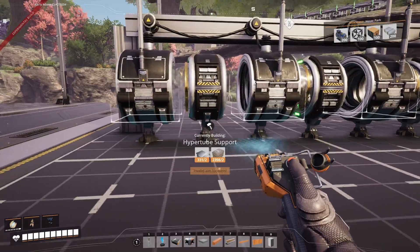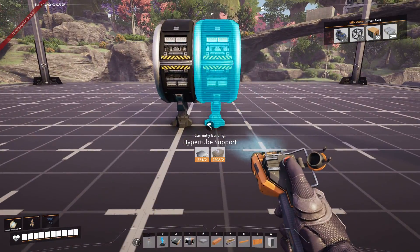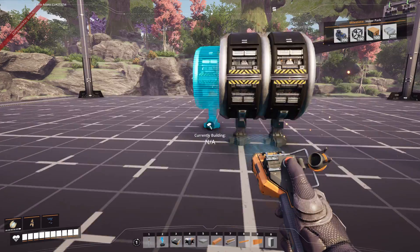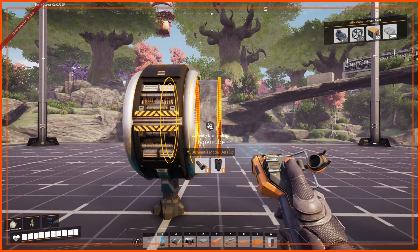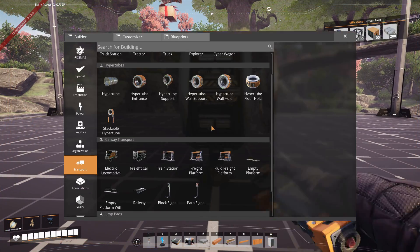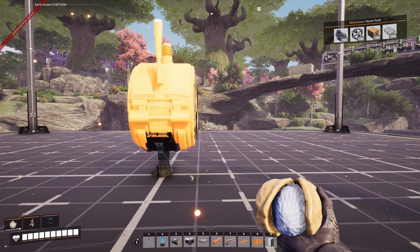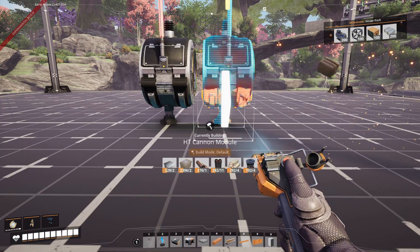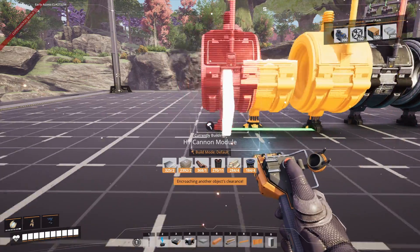With blueprints, the best way to make these cannons is to make a little module — that's what I'm doing here with the compact one. It's just the one space: put the two in, run the tube, delete the end, then put the hyper tube entrance on top. Save that as a blueprint, then duplicate it as many times as you want. I always use 12 because that's what I started with and what I'm used to.